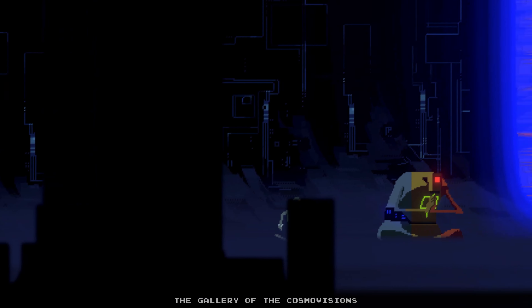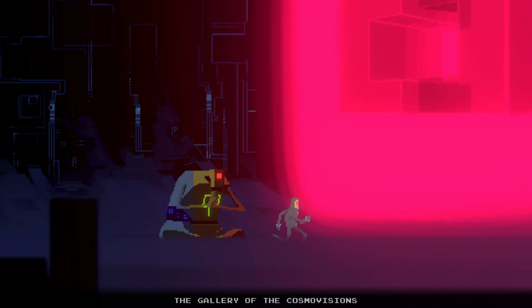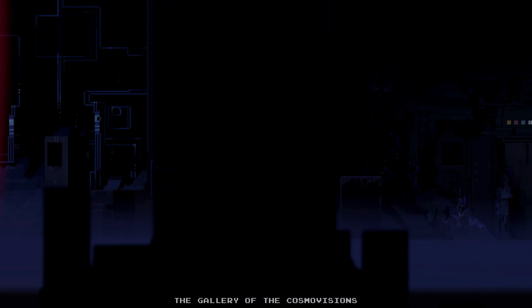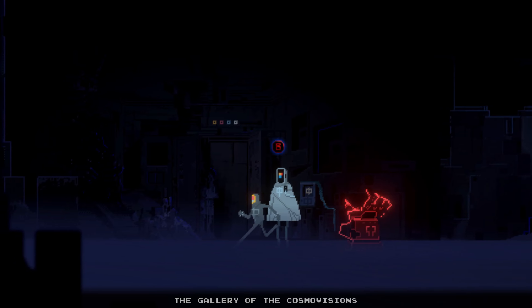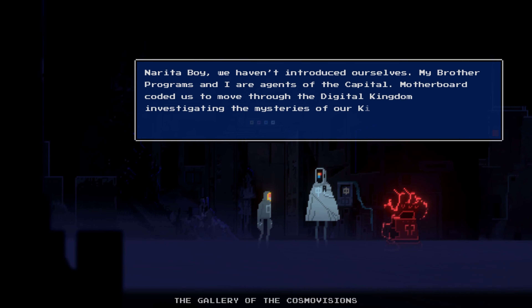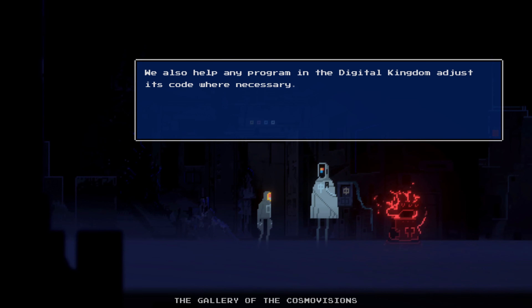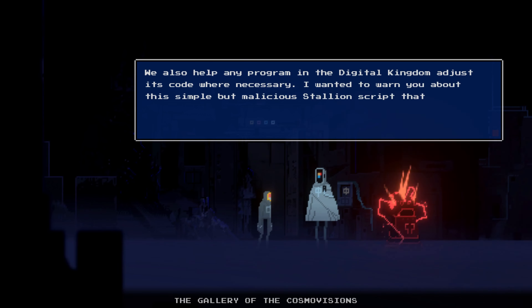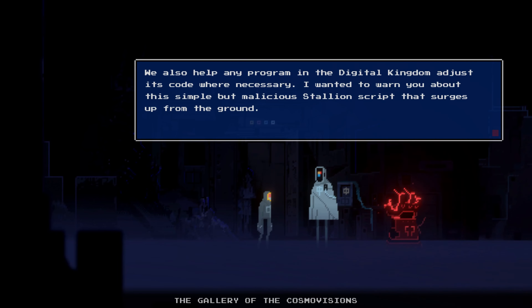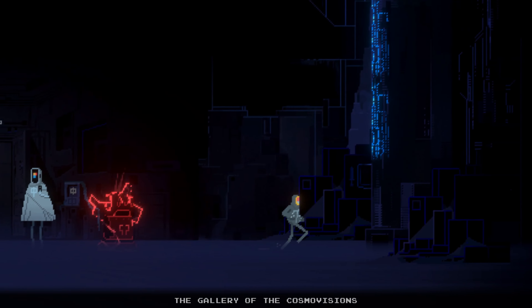The gallery of the Cosmo Visions. Narita Boy, my brother programs and I are agents of the capital. Motherboard coded us to move through the digital kingdom investigating the mysteries of our kingdom's source code. We also help any program adjust its code where necessary. I wanted to warn you about this simple but malicious stallion script that surges up from the ground. Jump and dodge it, but don't try to destroy it — this code has infinite layers of complexity that renders it indestructible.